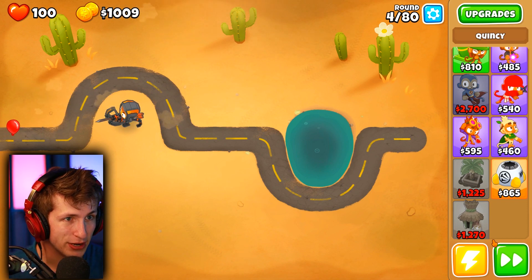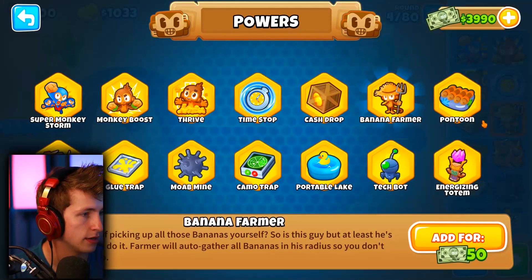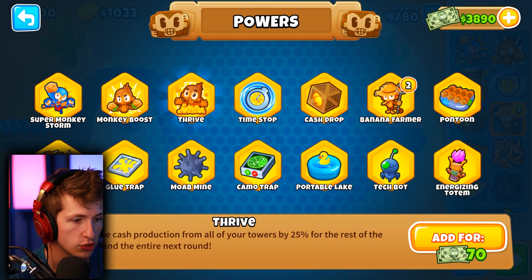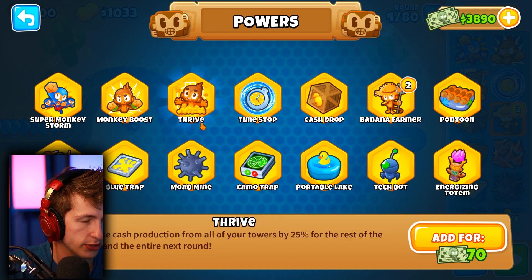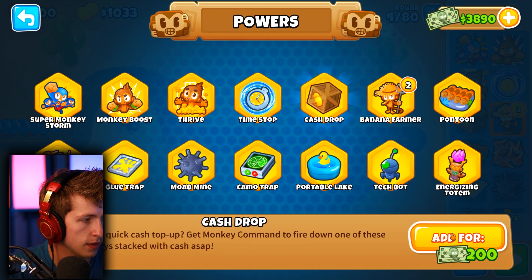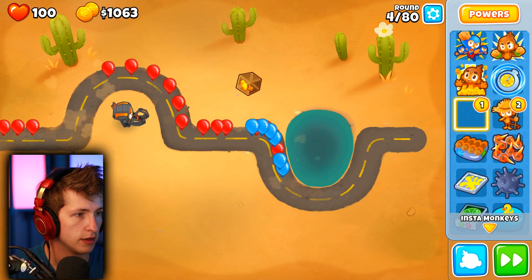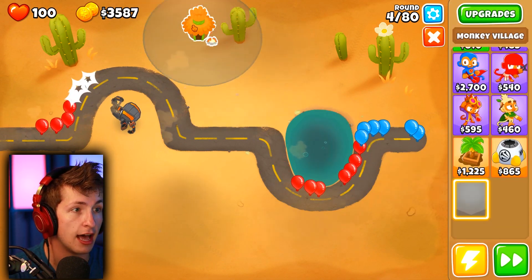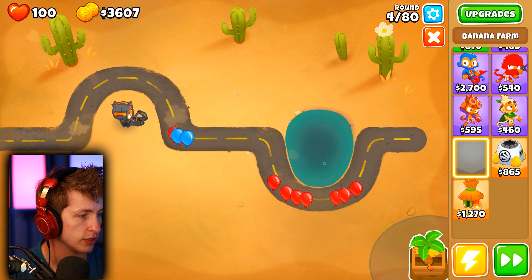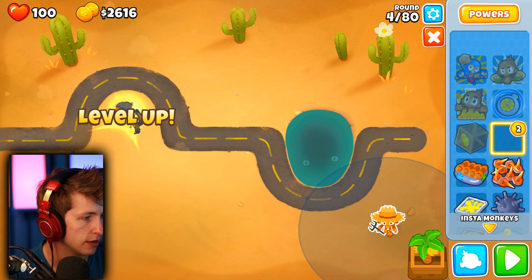That $100 cheaper is actually kind of huge. I want banana farmers - that's what I want. I want to get a banana farmer. There's a cash drop for $200, and something called Thrive that increases cash production from all towers by 25% - that's pretty cool. Let me just get one of these and place the banana farms way down here in this corner, so it doesn't bother anybody.